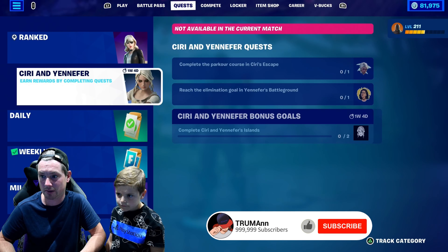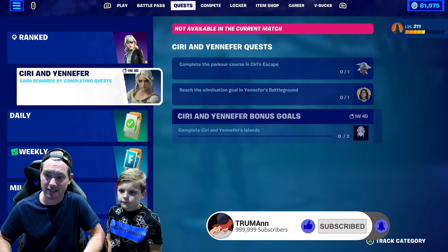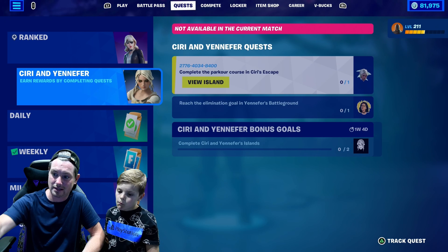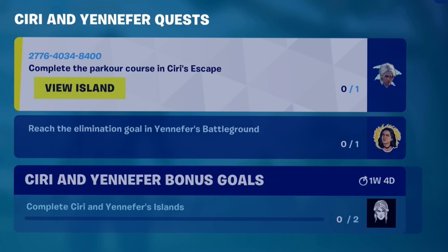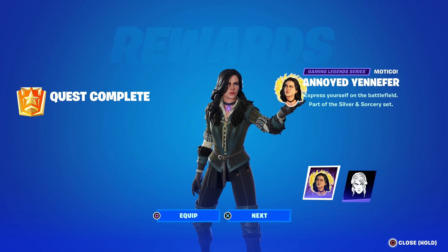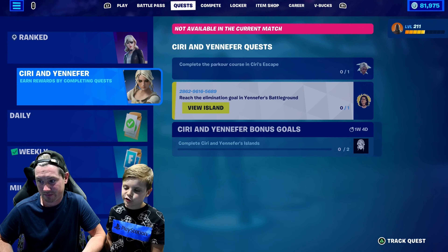Really quickly, before I actually go to the item shop, there are new quests to complete — Ciri and Yennefer. You can actually earn yourself some free rewards: two emoticons and a banner. There are map codes. They are two different maps. If you want the Ciri emoticon, the map code is 2776-4034-8400. Complete the parkour course in Ciri's Escape. The second map code is 2862-9616-5689, where you can get yourself the Yennefer emoticon. Once you complete these, you'll get the banner.